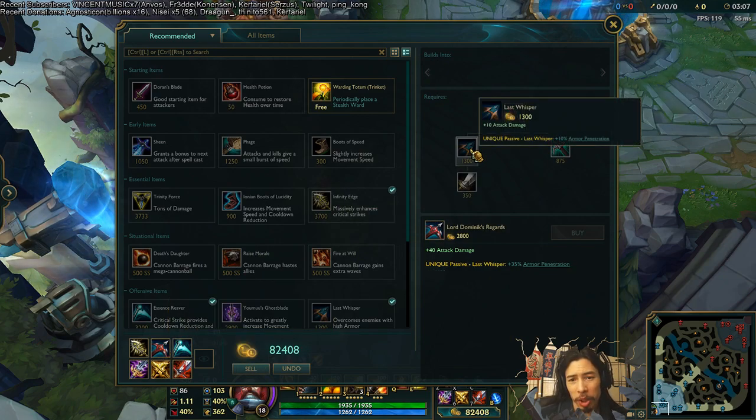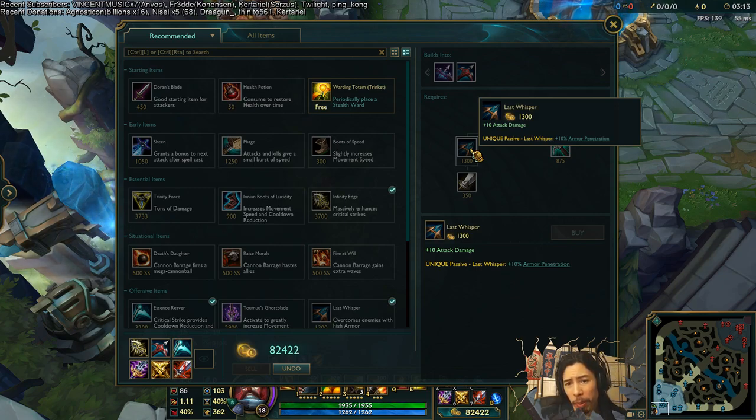Moving on, there are a whole bunch of changes to the Last Whisper line. As you can see on screen, Last Whisper now gives total armor penetration again, kind of like the old-style Last Whisper, as opposed to a whole whack of bonus armor penetration like they changed it a while back. The numbers are a lot lower though.